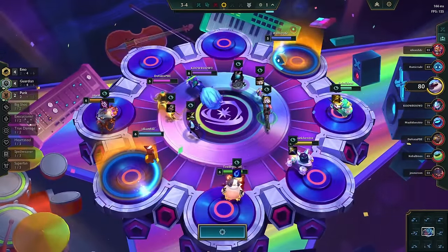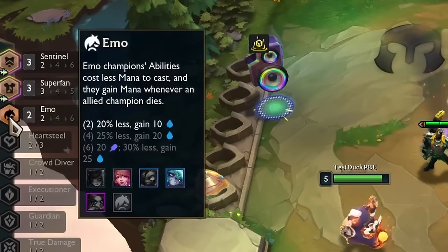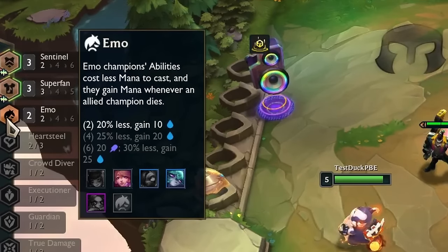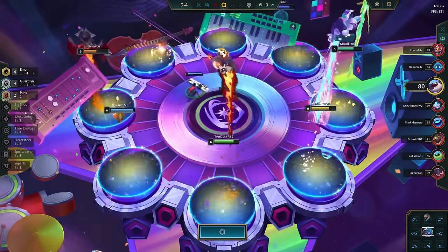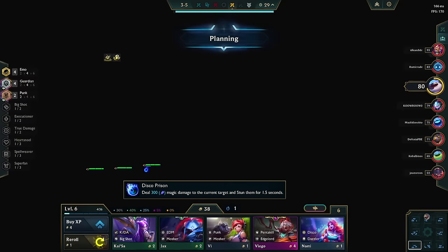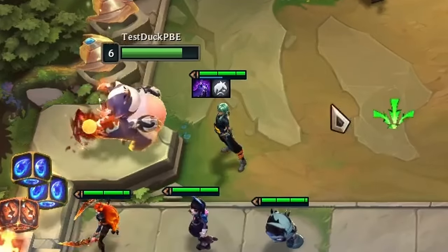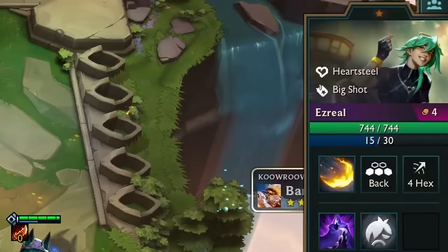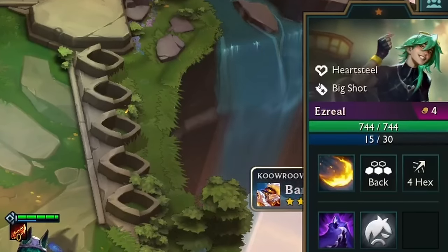For our last experiment, let's take a look at blue buff. As you might know, aside from granting mana, the emo trait will also reduce the maximum mana of your emo units by between 20 to 30%. There are also some units like Thresh that have reduced mana as their headliner bonus. In this example, we have an Ezreal with an emo emblem. His normal base mana is 40, but thanks to 4 emo, his mana is reduced by one quarter, so he is left with 30 mana.